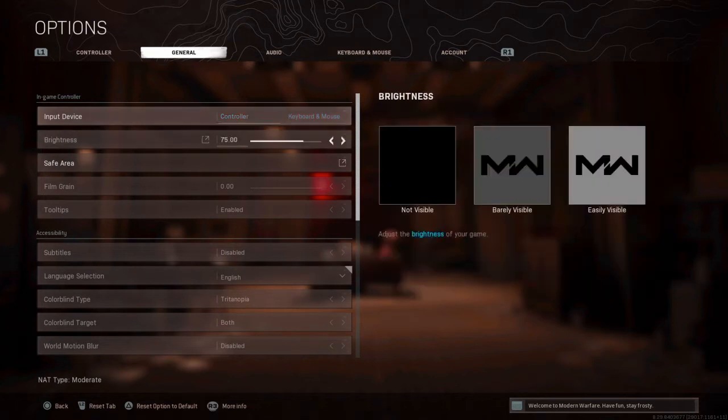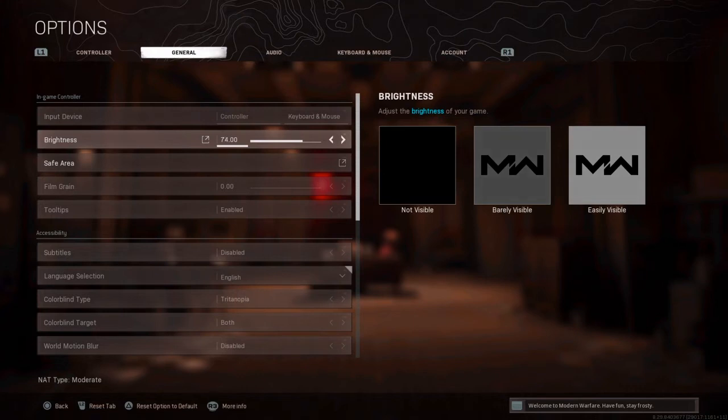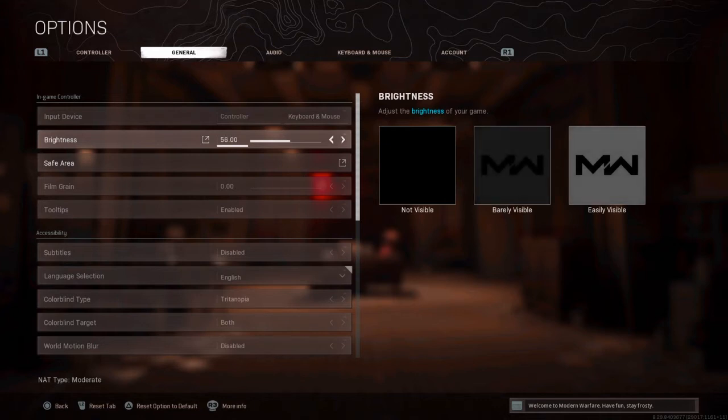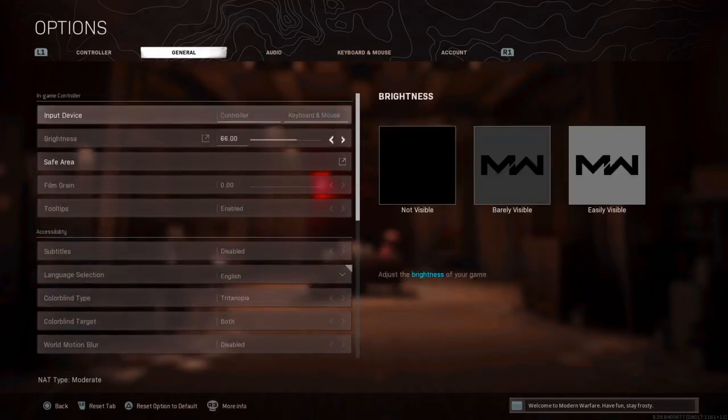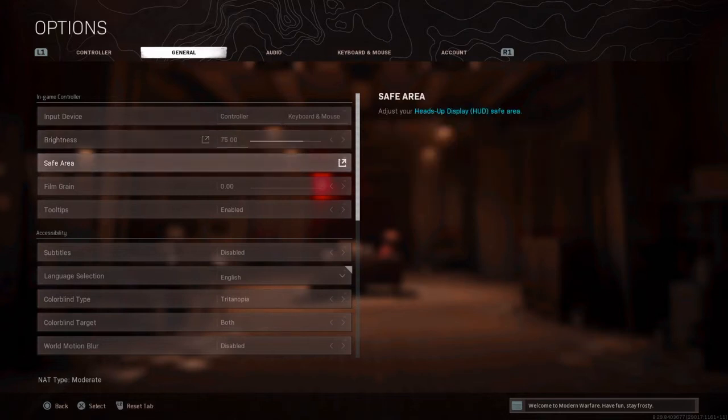For general settings, my input is obviously controller. My brightness is 75. I see a lot of people running at 50, but look at the screen — at 75 everything is quite visible. Going to max makes things look washed out, and going too low makes enemies hard to see. Anywhere between 60 and 75 is what you want — I personally like it at 75.